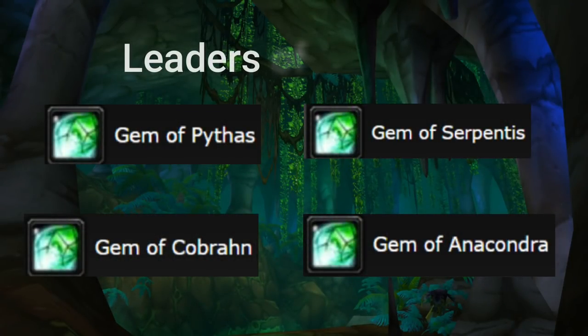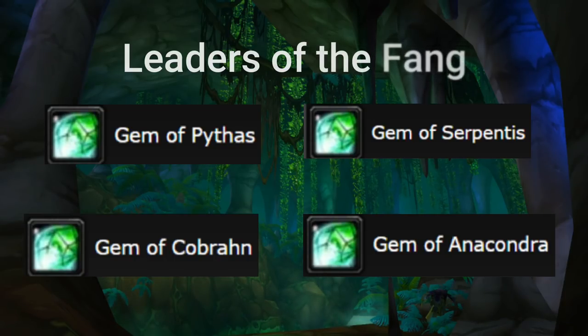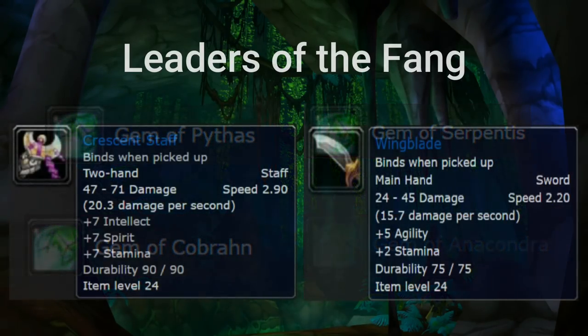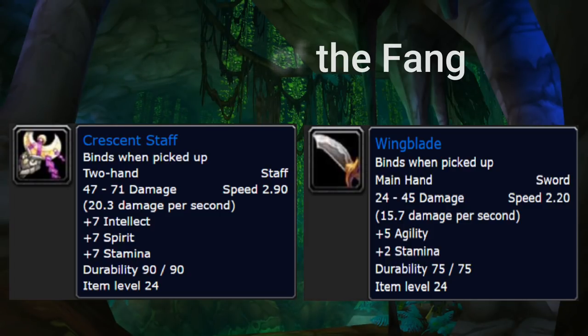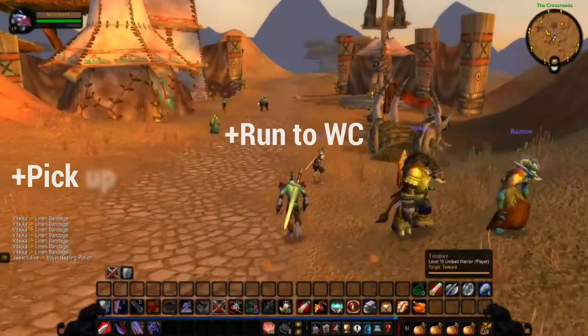Leaders of the Fang involves killing all of the Fang Lords of the Wailing Caverns. You need to kill Pythas, Cobrahn, Serpentus, and Anacondra. Make sure that you have inventory space because you need to loot gems from these guys — it's not simply a kill task, it's also a gathering task. In exchange for killing these guys, you will get the Crescent Staff or the Wing Blade. The Crescent Staff is the best-in-slot two-hander for almost all classes, including Warriors — look at that juicy DPS. Unless you really want to tank with the Wing Blade, I'd recommend something with a bit more stamina.